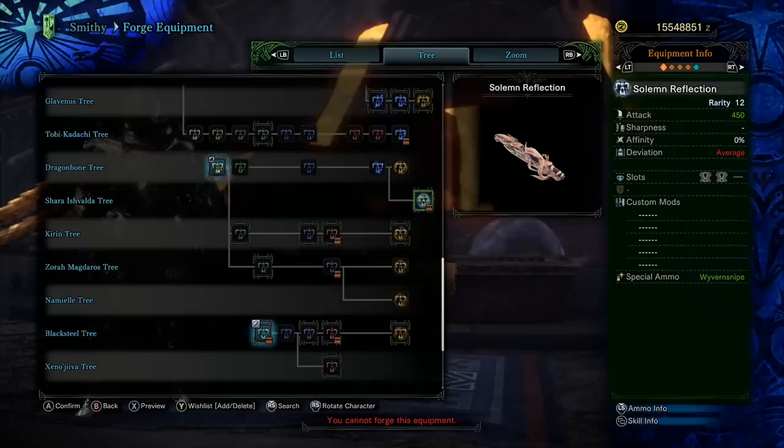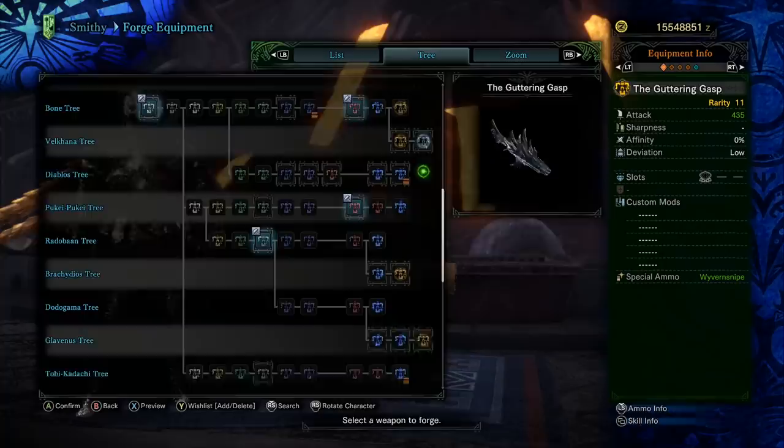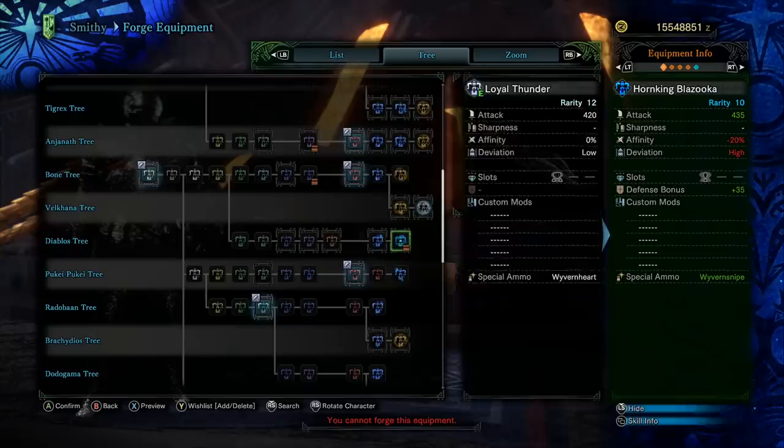Also, with Solemn Reflection having 450 attack, when you scroll back up to the Diablos tree it only has 435 attack for its wyvern ammo — it does have slow reload rather than very slow — but 435 versus 450 just means the Horned King Blazooka is obsolete. One thing I do want to point out: it seems like there could be another upgrade for this heavy bowgun in the future. It stops at rarity 10, which is kind of odd — it would make sense if they added another Diablos variant to finish out the tree.